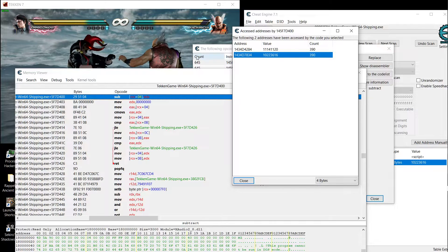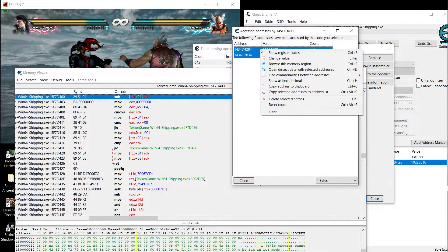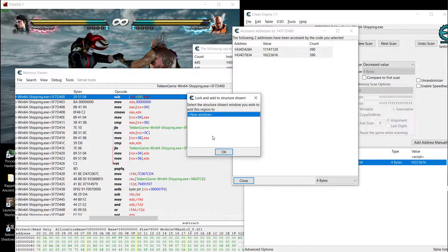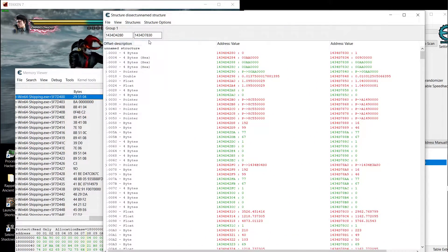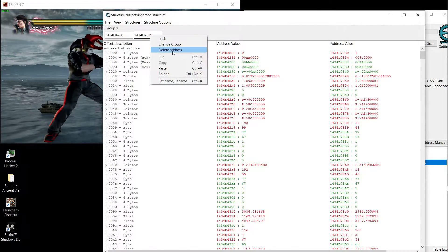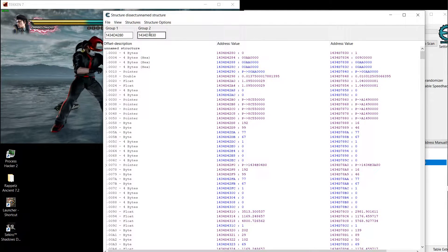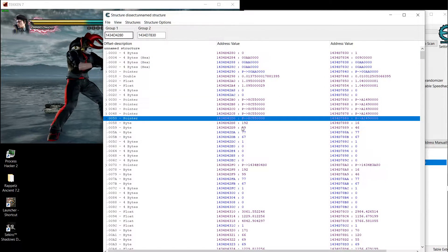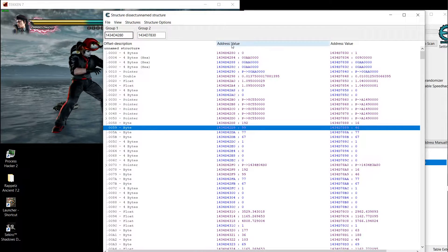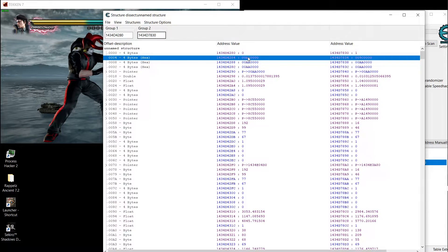Select them both — this is the left side, this is the right side. Then open 'dissect data structures,' say yes, OK for everyone. Put them into two groups so we can see what's different between them. See these purple numbers — these are the different values between the two groups, the two sides.